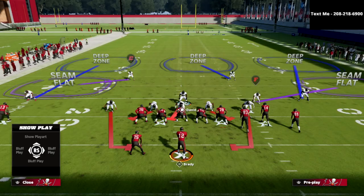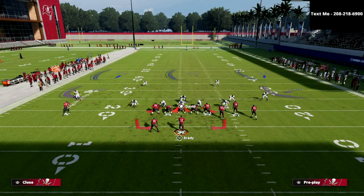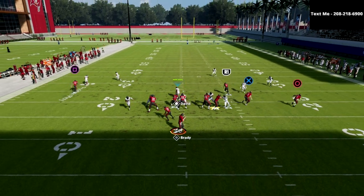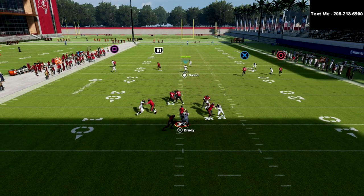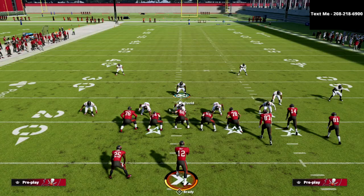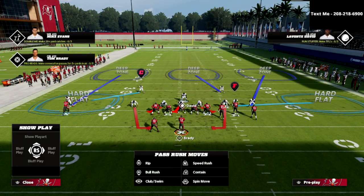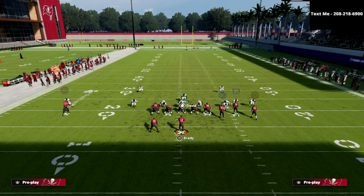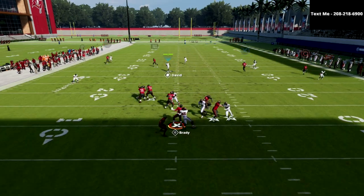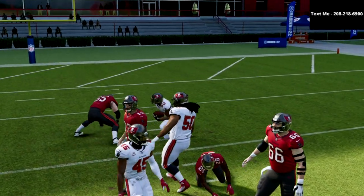The cool part about this is that if they block their running back, because we're standing over here, the running back will dump out by this contain, and you're going to get instant pressure at the quarterback. You know the pressure is going to come in really fast, so you can go ahead and play some hard flats on the outside. Your responsibility is essentially just looking for a crossing route — you see it, you take it. Other than that, the pressure is coming in and they hesitate, and you're going to get really, really good pressure.